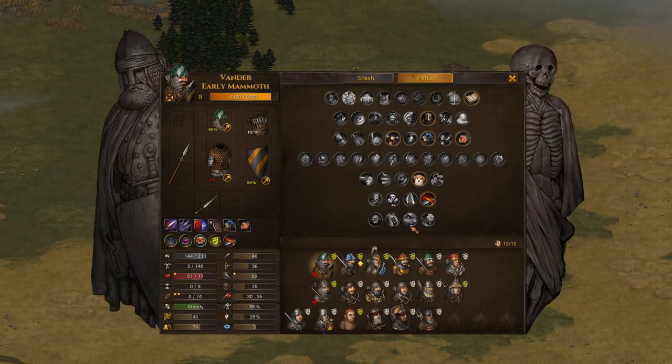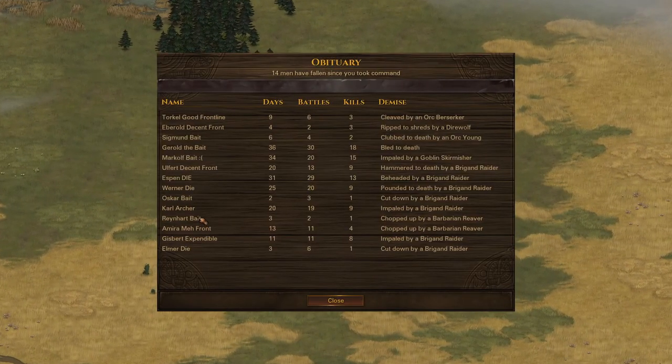I've got this shitty little company right here. These guys are pretty bad. I want to talk about the two builds. I don't have any fodder characters left - they all died. They were labeled die, expendable, bait - they all died.